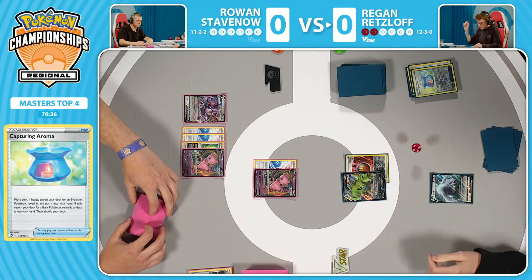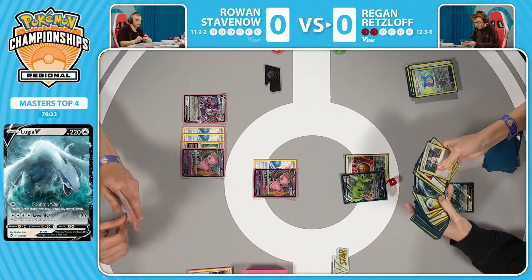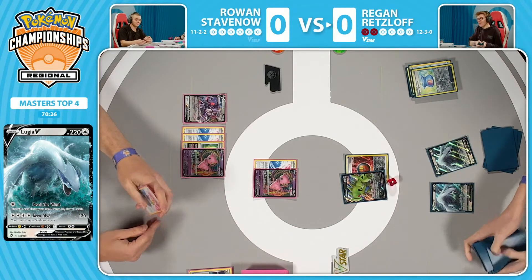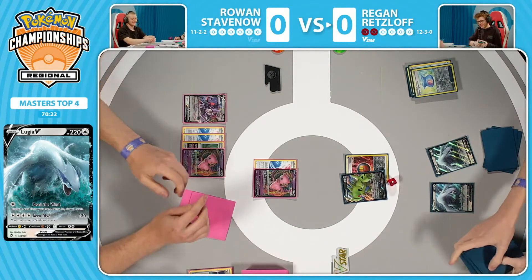Do we have access to another? This has to be Tails. There it is — it is. So this Tails means the second Lugia can come down. I think I only saw one Archeops hit the discard pile, but in this matchup specifically, you can get away with just having one Archeops. We did see a Tyranitar in the discard pile.